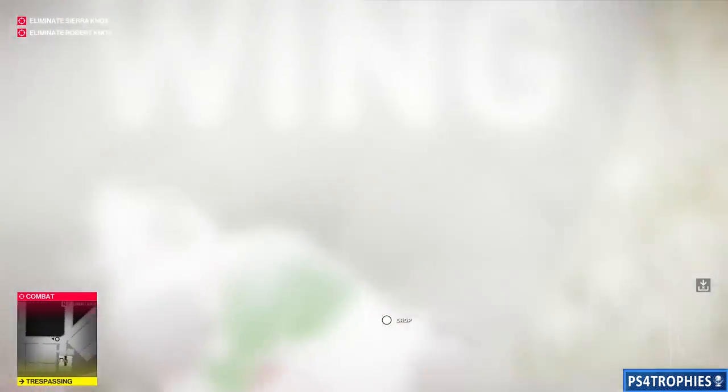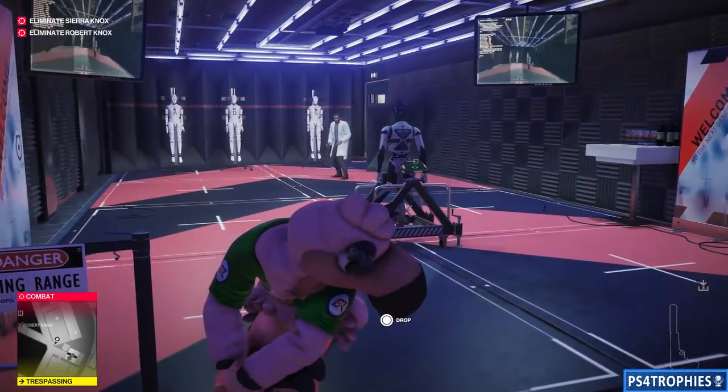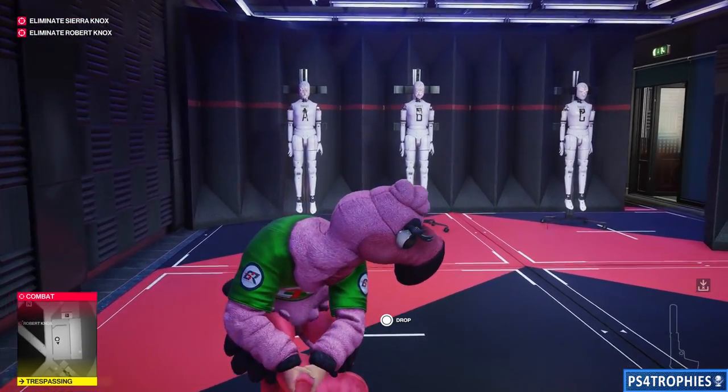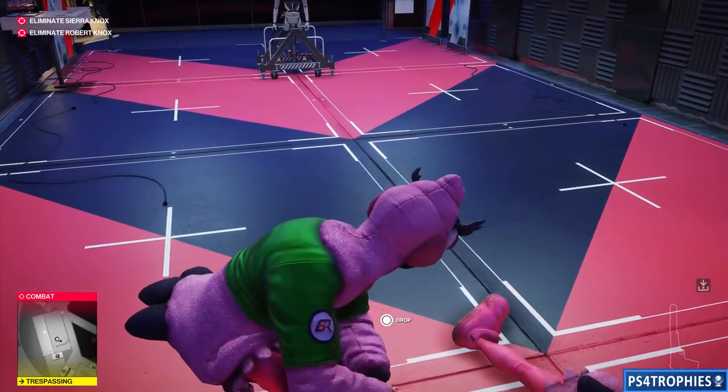We are almost there — dealing with flash bangs. Okay, finally we are in the test fire range. Let's go ahead and drag them over here. We're fairly certain we'll have some contact and will have to fight off a couple of people before we scan the card.